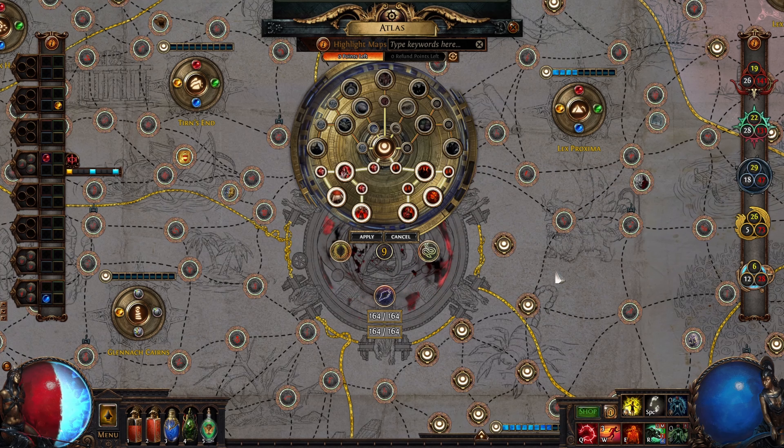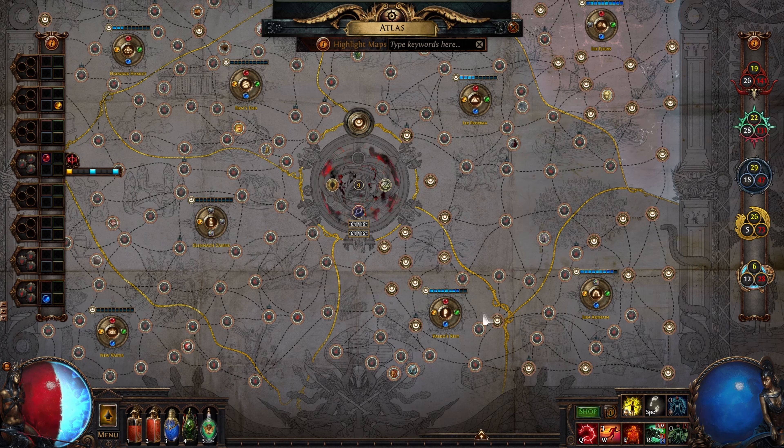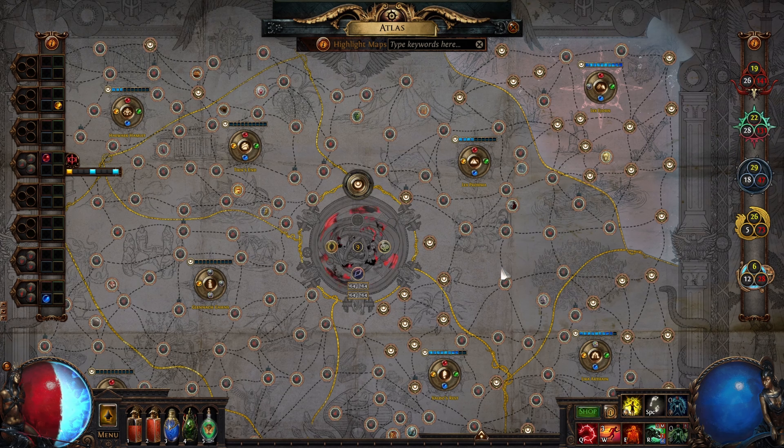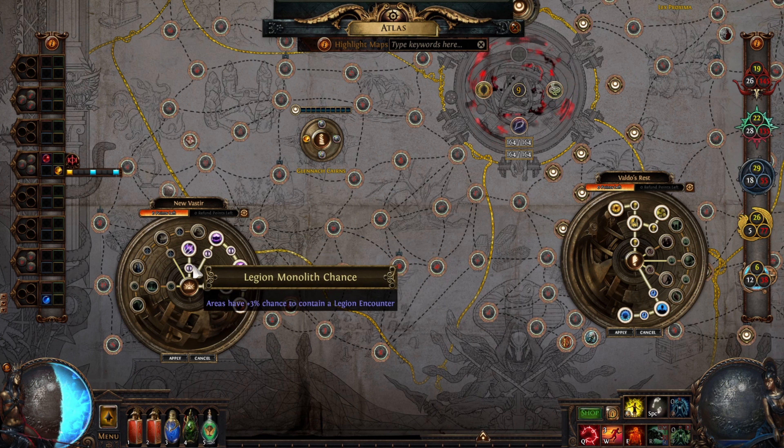I'm going to be honest with you — after around the 50th map, I got a little bit bored. Although the strategy is a little bit different and you're always excited as to what you may get next time, 100 maps in one go is probably a little bit too much. I would definitely say doing this in batches of 50 and then alternating with another strategy — maybe you run some harbingers, or maybe a little bit of legion, or something like that.